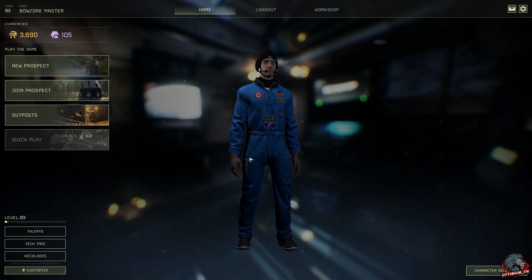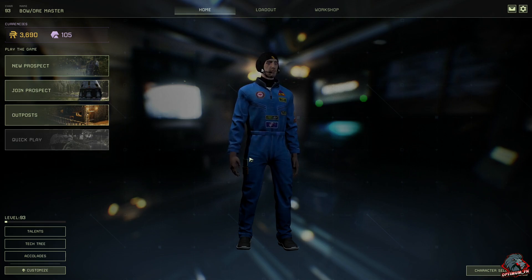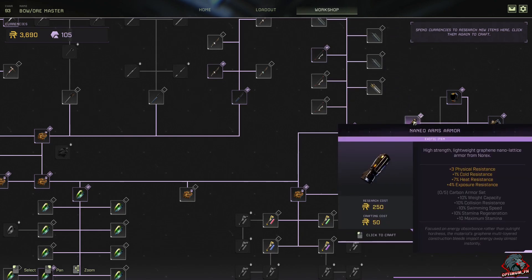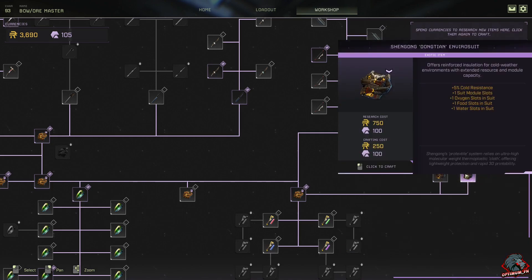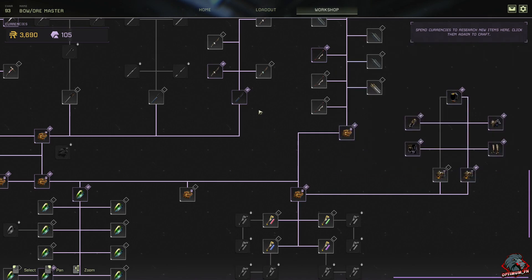We're back on our bow build. Last time we got up to level 93 — we were at 89, so we got some levels. In the workshop I unlocked the neo armor set, which we're going to take with us and test out. I also made the environmental suit for cold resistance because we're going to be up in the arctic today.